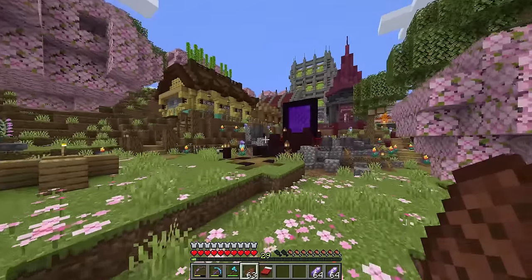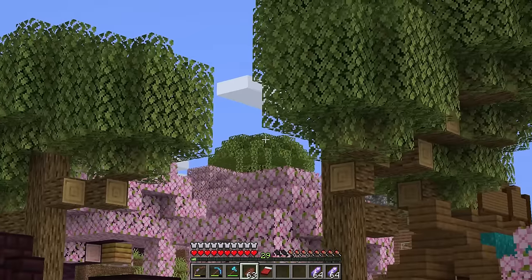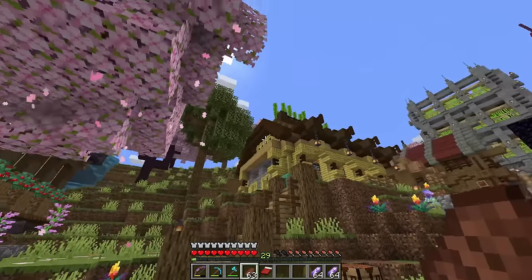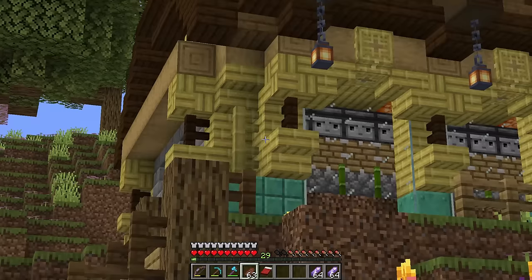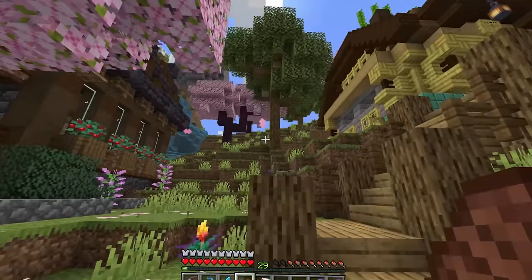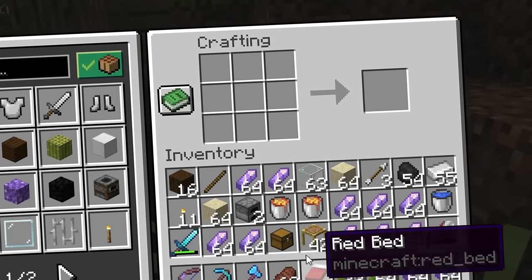I'm really happy with how the world's coming along, so I want to be really careful with how I add to the skyline. Two different options come to mind: I could build it off in the sky near the iron farm, or maybe floating in the sky a little bit set behind the bamboo farm and start to expand the base over this hill.